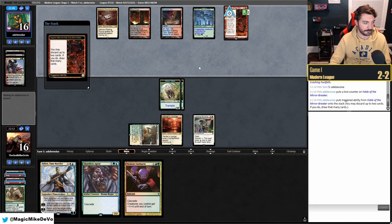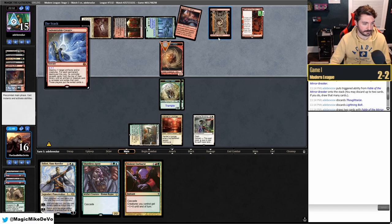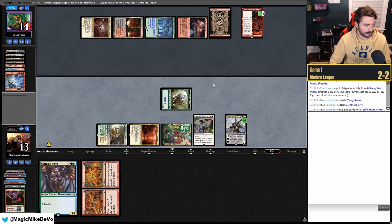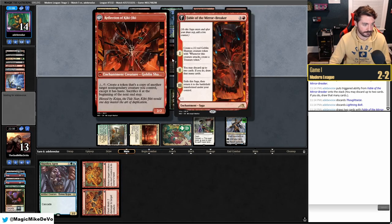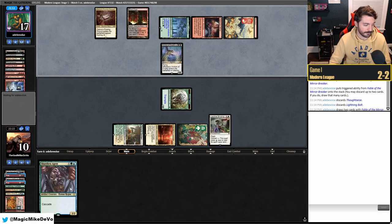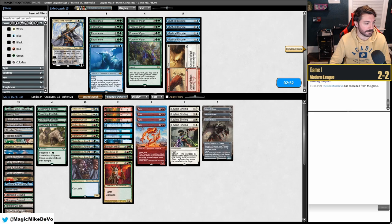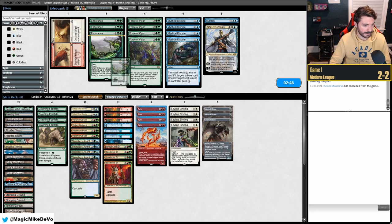They're waiting until they have another Mountain for a Dwarf token via Fable of the Mirror-Breaker. They discard enough to draw at least one fetch. They Thoughtseize Lightning — now they can go off with Indomitable Creativity or they have Archon of Cruelty. We draw another land and have Dead // Gone. We need to Teferi-bounce and attack for four, then Dead something. We draw another Force of Negation — it's a rough game.